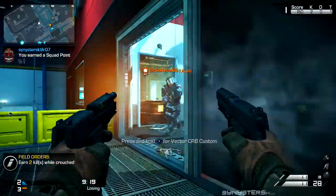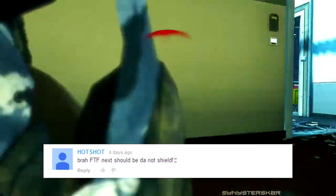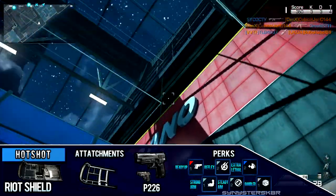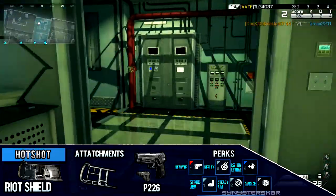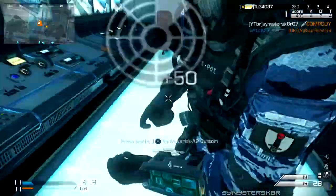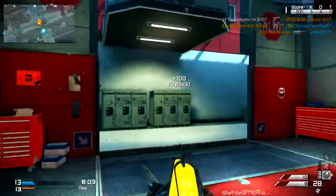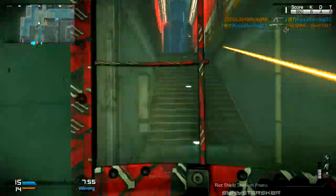This week the class was suggested by Hot Shot, who wanted me to use the riot shield. I pulled some things from his riot shield class comment. The class I'm using is the riot shield with Titanium Frame, which allows me to melee faster, the P226 dual akimbo pistols, C4, and the perks Ready Up, Strong Arm, Reflex, Steady Aim, Extra Lethal, and Gambler. We're using the Support Package with the Sat Com, Squad Mate, and Helo Scout. We went 24 and 18 overall with 27 tags playing Kill Confirmed on Sovereign.